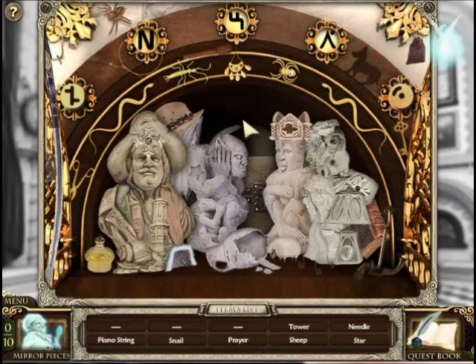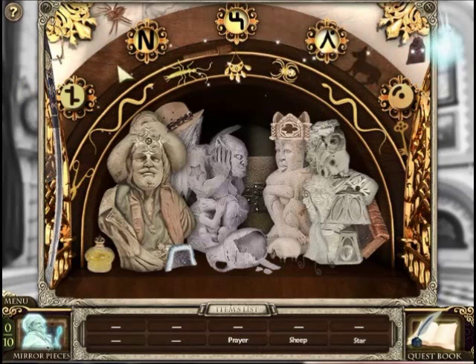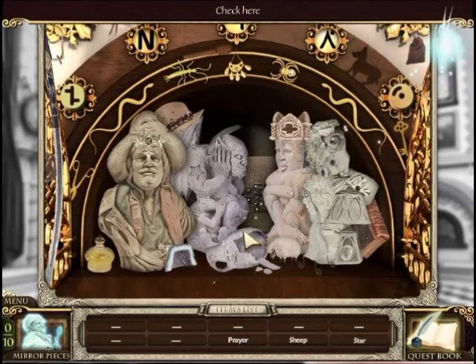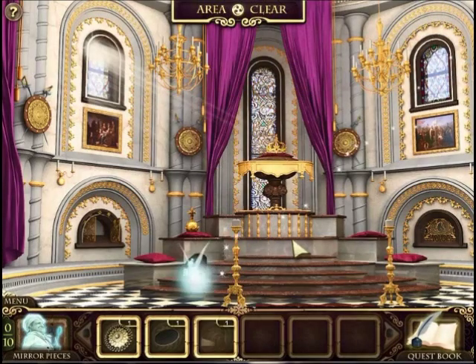Do you see any snails, Mary? There's a tower — that's a famous tower. There's a snail. We need a tower of pizza? We need a sheep and a star. What about a cat? Nope, no kitties this time. There's a snail. A piano string. None of these things look like piano strings to me. Piano string, a prayer, a sheep. Here's a piano string. A sheep and a star. There's a star! Does anybody see the sheep? Oh, I found it! Sheepy, sheepy, sheepy.